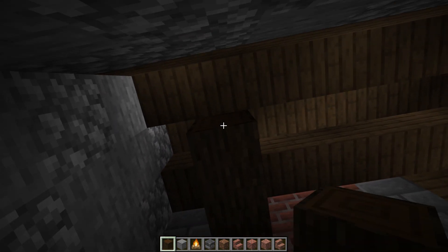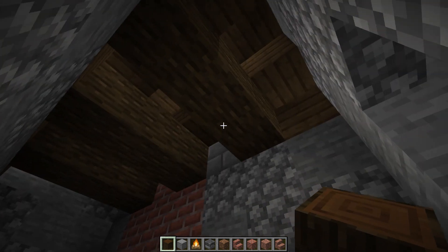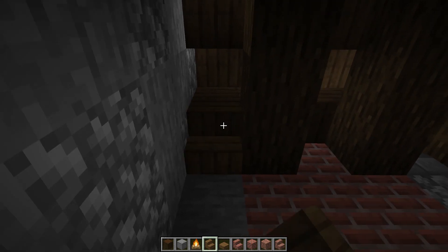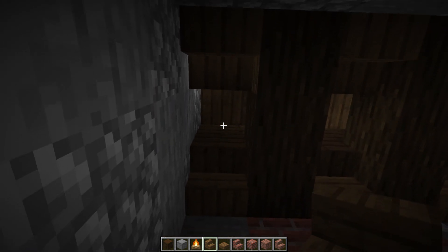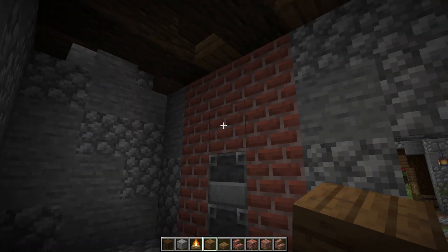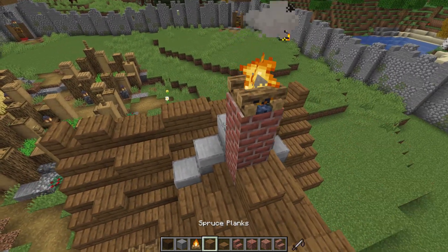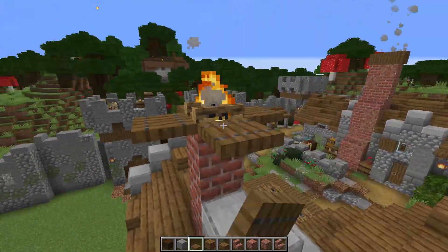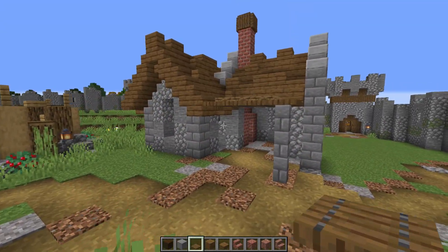Up here let's do a little cross-beam action — a cross beam here with our dark oak, another one here, and another one right there on this side. That looks so awesome. On the inside, let's grab some stairs — upside down on one row, upside down on this side, and on the top let's just cover this up with full blocks like so. Looking pretty awesome. Let's put a campfire right on the tippy top, then grab some trapdoors and surround this whole section all the way around.